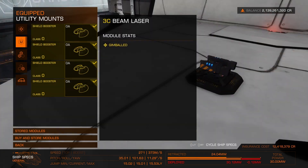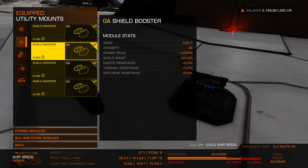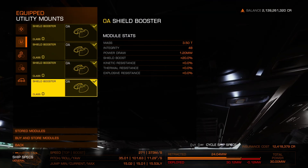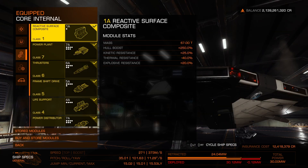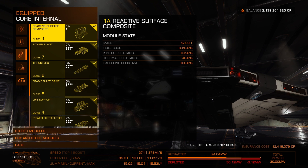When you get into our utility mounts, no surprise if you've seen the other videos — I really do like shield boosters. The reasoning for that is because of the reactive surface composite armor that I choose. It gives you that hull boost, kinetic resistance, and explosive resistance, but it is deficient with thermal resistance. So making sure my shields can withstand some of that extra stuff is important.